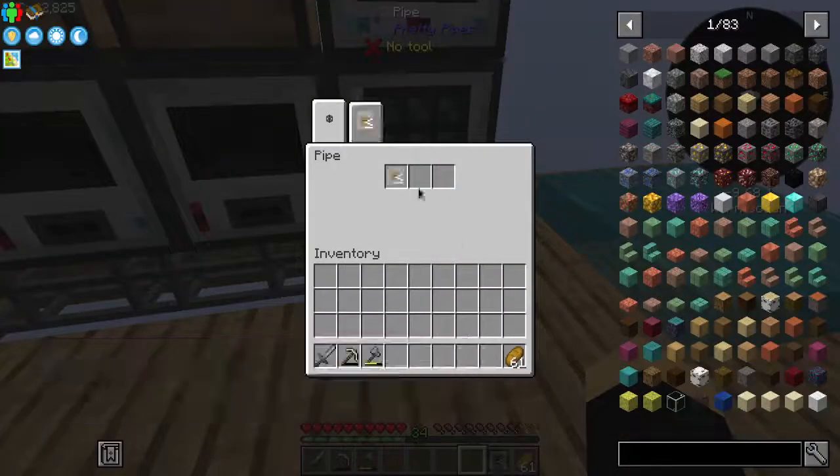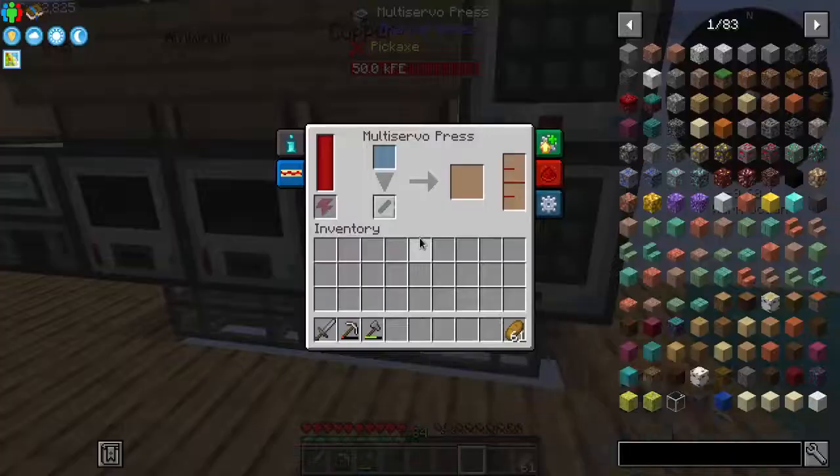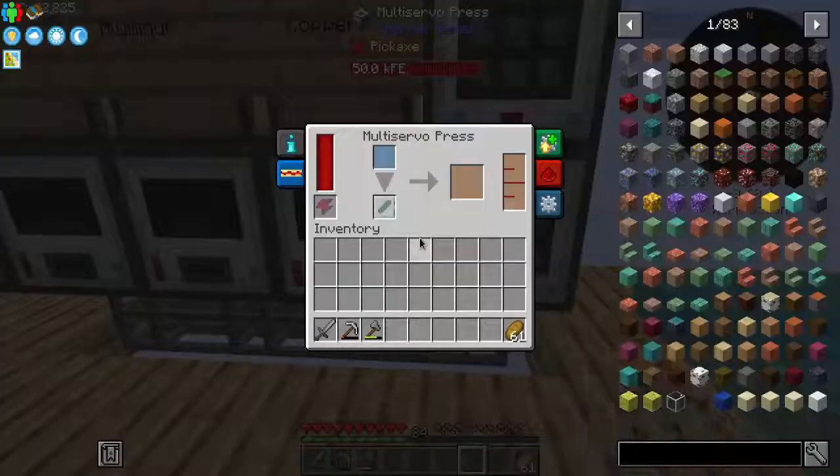That's exactly what this is for. We can throw things in there, and basically we can say, hey, limit the amount of things that are allowed to go in here. And we can limit that to a stack — or a little bit less if we want to, so these guys don't get overflowed.